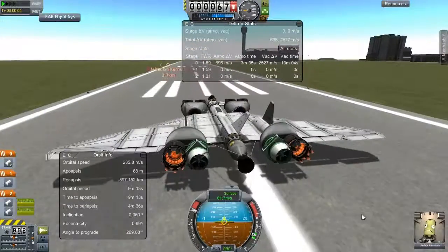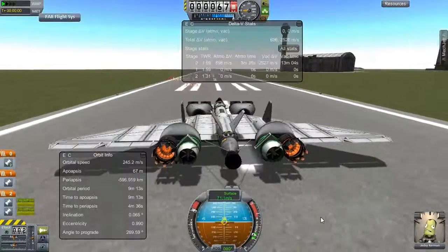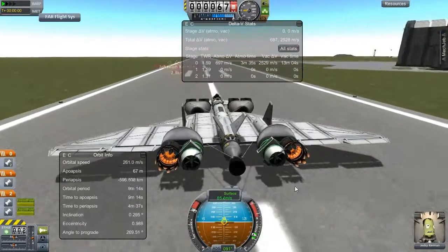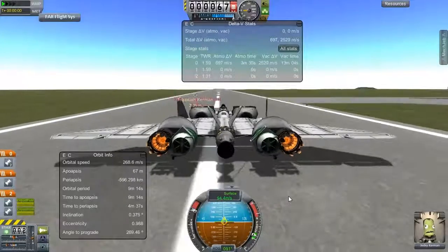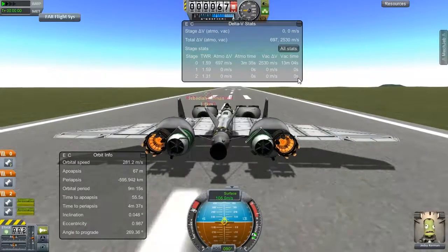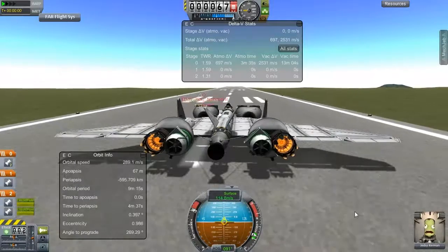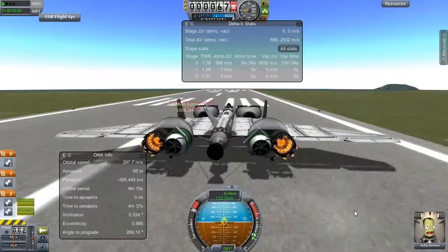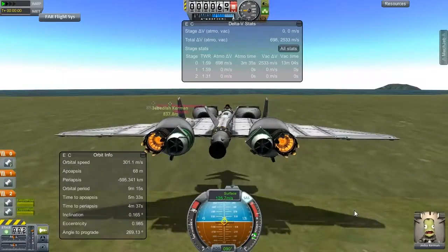So, what we have here: we've got some jet engines to start us off, and some big wings obviously, and a nuclear rocket going down the middle. That has plenty of delta-V — MechJeb is telling us it has 2,500 meters per second, which is decent. Oh god, turn the SSTD on.